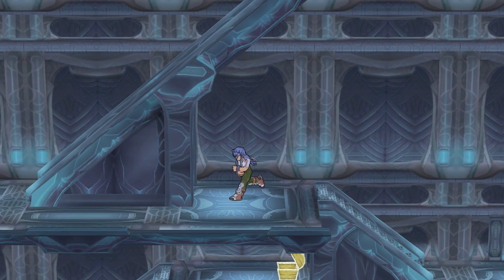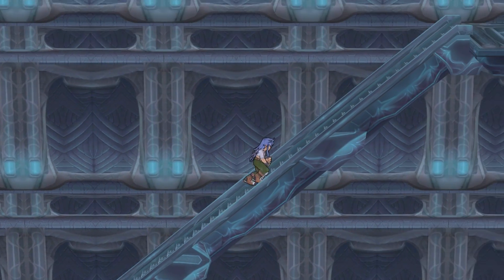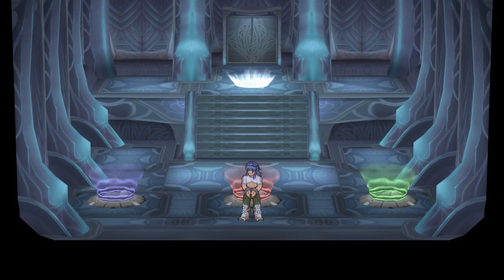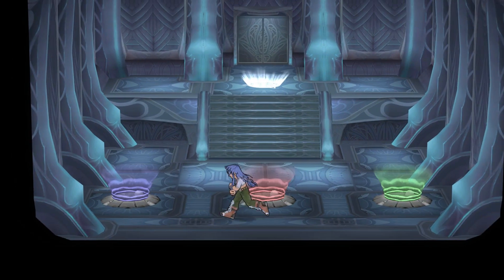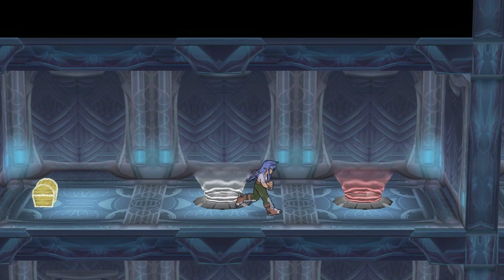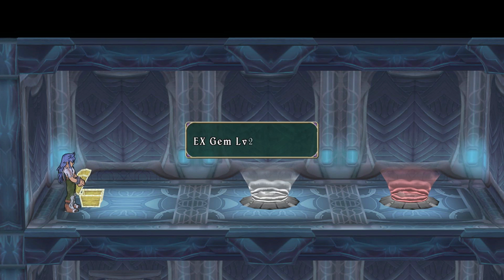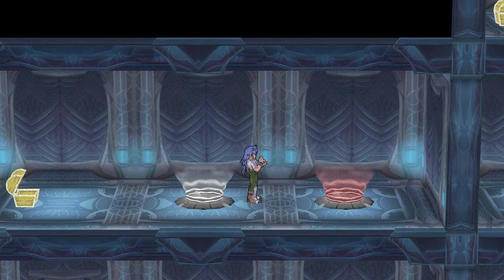I'm gonna go all the way up the stairs just to see what's back here. I assume this will probably take us — yeah, that takes us here, so we're good on that. Actually, where does this blue take us? This probably takes us back to start — not quite back to start, but it gave us another treasure chest which had an EX gem level 2. Okay, I can get behind that — we're doing pretty well.